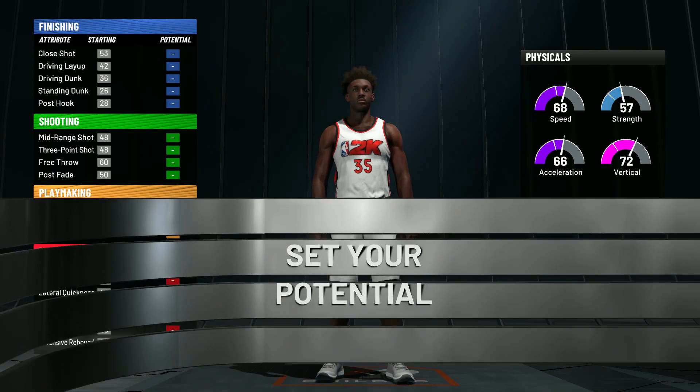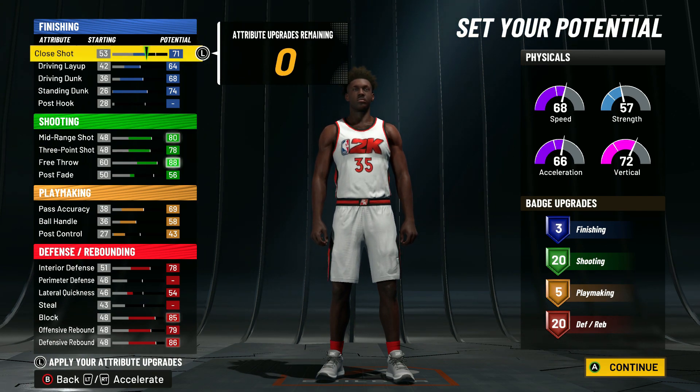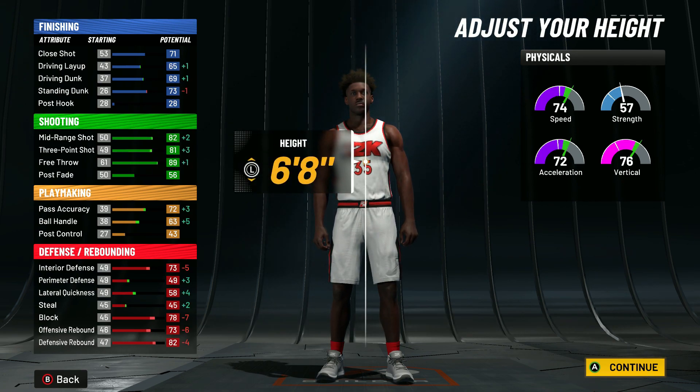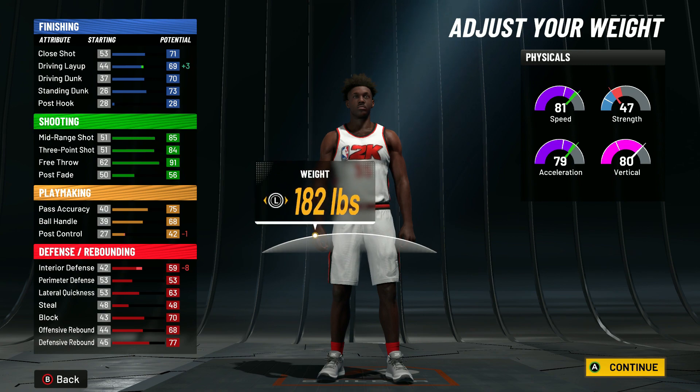This is the ending result of how I put all my attributes out — I got three finishing, 20 shooting, five playmaking, and 20 defensive. As you can see, the attributes are really good too, man, and they're just gonna get better as we move along. You want to go 6'7" height, minimum weight, and put the wingspan to max — 89.0.